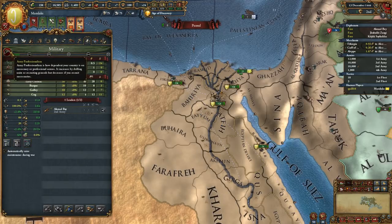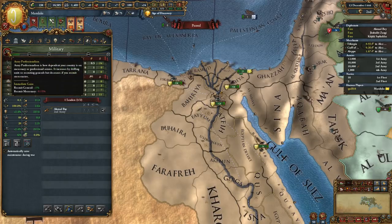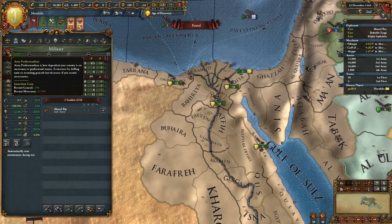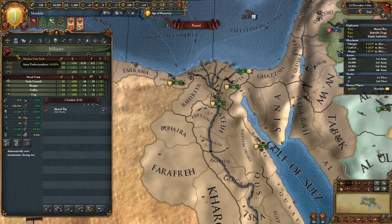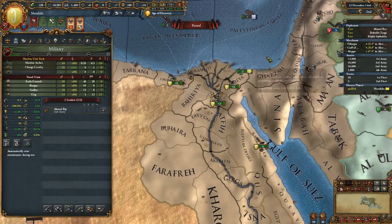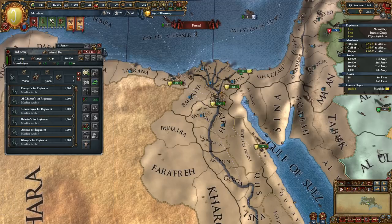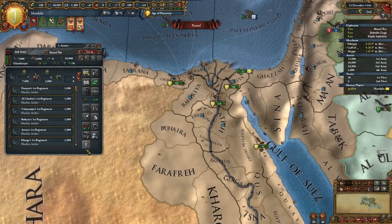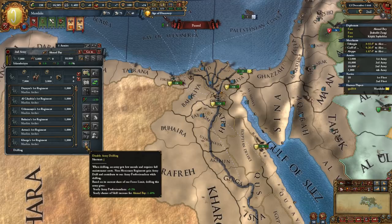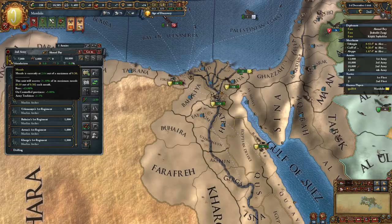Now that we have a general in charge of this army, we've got the button to do army drilling. When you do this, it does drop your morale. Drops your morale - you can see the maximum of 0.5. I believe this is the same as what would happen if you dropped your maintenance down to 0. But when an army is drilling, no matter where your maintenance bar is, this army is charging you its full maintenance value.